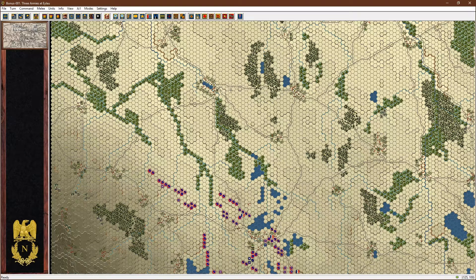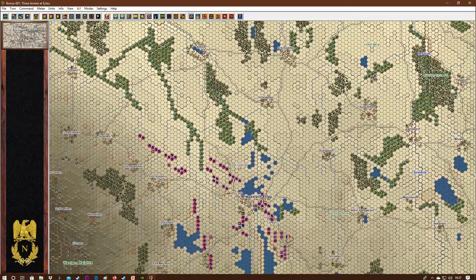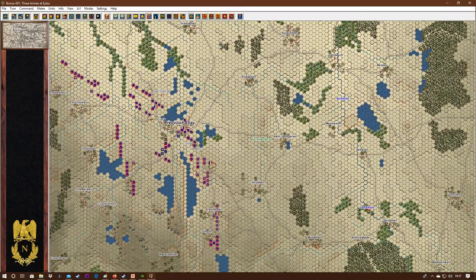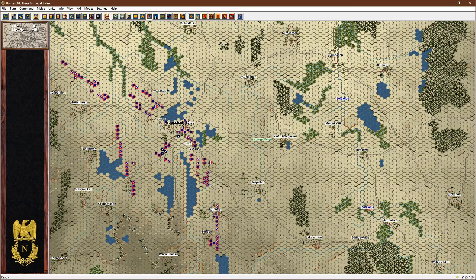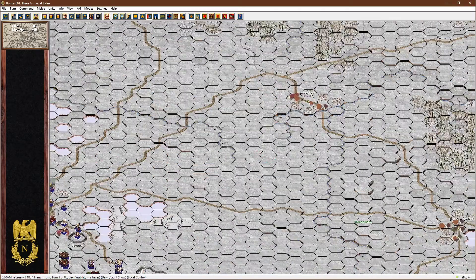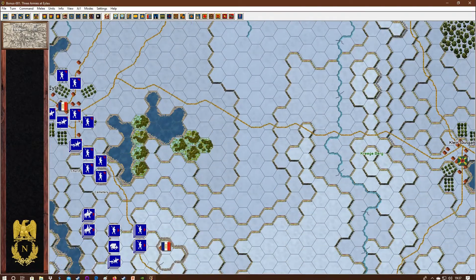I dare say the Prussians are up here somewhere around Schmott and Althoff because they've got those two victory points. The Russians are ahead of me somewhere. I don't know if they're spread out. Basically, I don't know, if I'm honest. I'm going to send some scouts out — that's what you would do in real life.